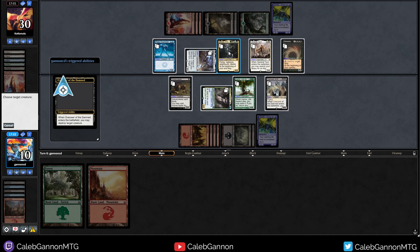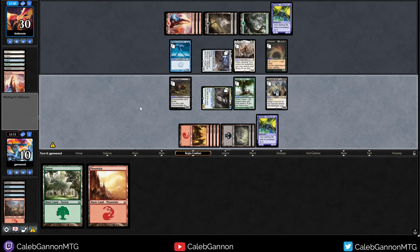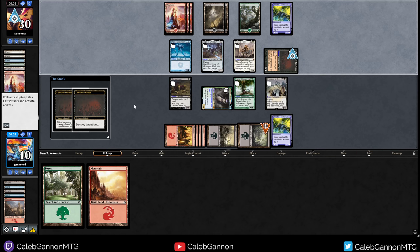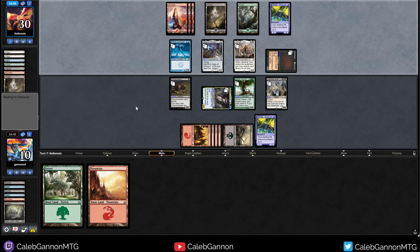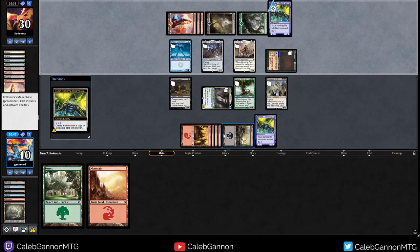If they have a swamp, this is very risky, but I think I'm going for it. Because I can kill their swamp this turn — so they kill my swamp, and I can keep them locked out of black. Essentially they're not going to get any more mana. It's not the worst situation to be in, because they only have five mana and I have six.